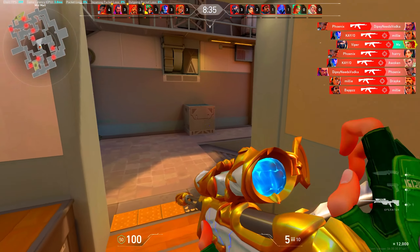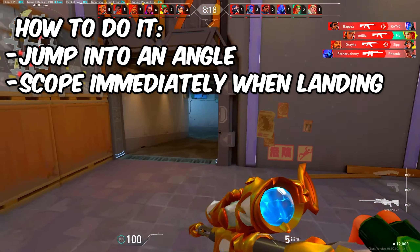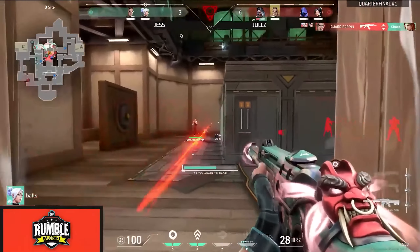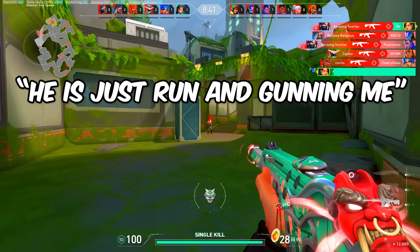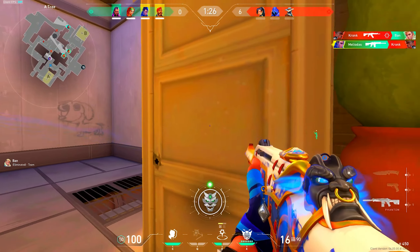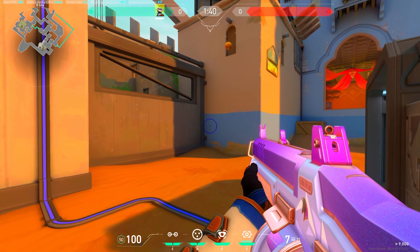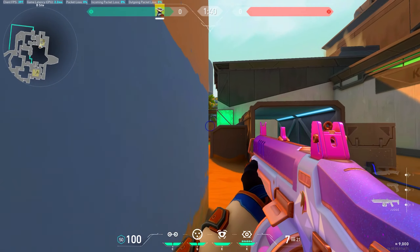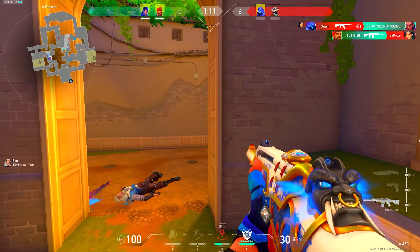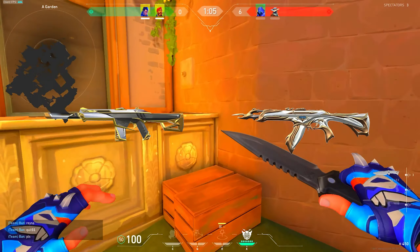Another variation of a jump peek is the jump peek with an intention to kill. This is usually done with an operator — you simply jump into an angle and then scope immediately when you land. Now, you've probably heard people complain about pop and swing and run and gunning in ranked. These swings are a variation of the wide swing and are very situational. The run and gun peek is basically a wide swing that keeps going while run and gunning, and can be good when you know an enemy is playing a passive spot and you want to punish them. The important thing is to only use weapons such as the Spectre, Frenzy, Judge, or Stinger, as other weapons suffer from too much inaccuracy.